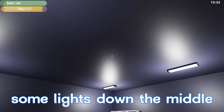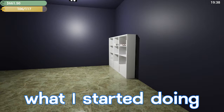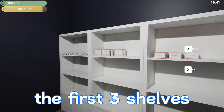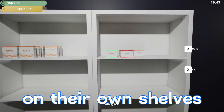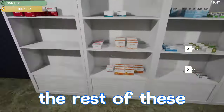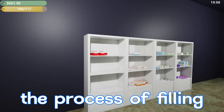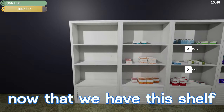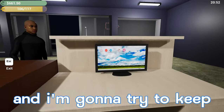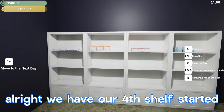We still need some lights down the middle at some point, but the new set we added does make it a lot brighter in here. I also moved these shelves all the way down to the end — I started working on the first three shelves, individually placing each medicine on its own shelf. From here on out, whatever I run out of we'll use up, move the shelves down, and continue filling each shelf one by one. I'm going to try to keep all the medicines in line, basically in alphabetical order.